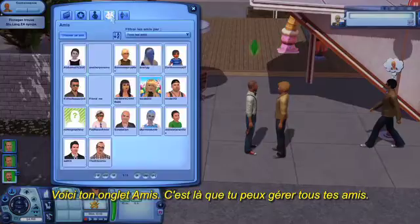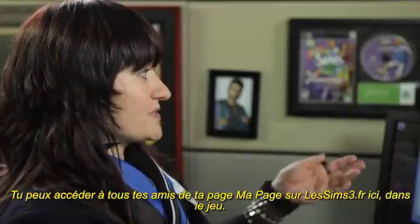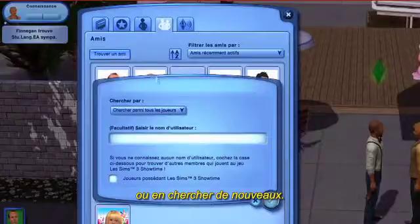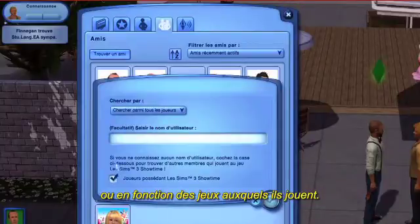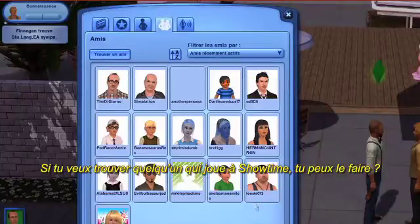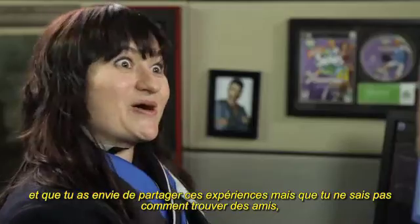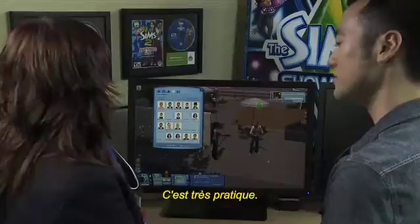This is your friends tab and this is where you can manage all of your friends. All of your friends from your MyPage on TheSims3.com will be accessible here in-game. You can add friends, delete friends, block friends, or search for new friends by their persona name or by the games they own. So if you wanted to find somebody who's playing Showtime, you can go in there and find them. If you don't know somebody's persona name and you want to share experiences, you can search for anybody who has Showtime and it will bring back a bunch of people you can add as friends.